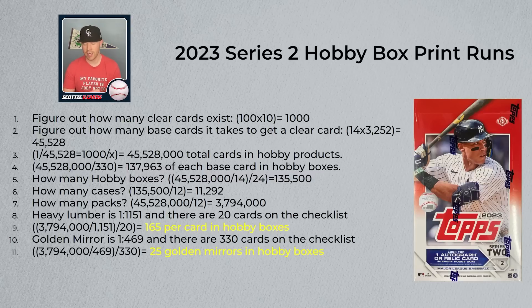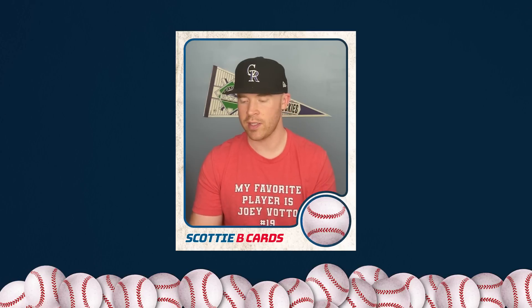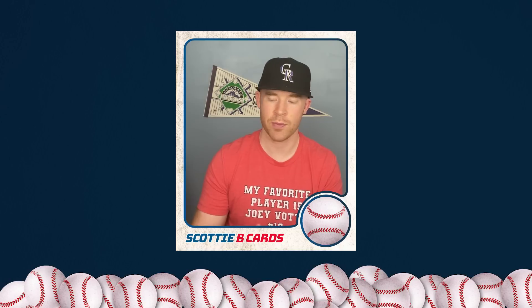According to sportscollectorsdaily.com, Beckett stated there were 150 copies of each golden mirror image variation, which would align with the hobby box math. It's actually relatively easier to pull one in jumbo and even in retail because there's so much retail printed. I think that's probably pretty accurate — it wouldn't surprise me if it's a little higher or lower. These inserts are a tough pull, but get the right player and there is upside in this product, which is good.